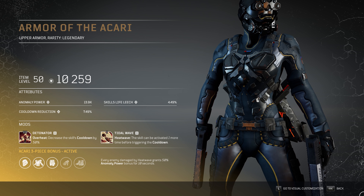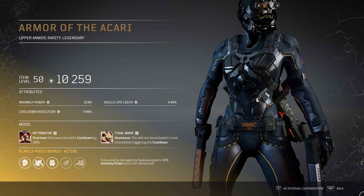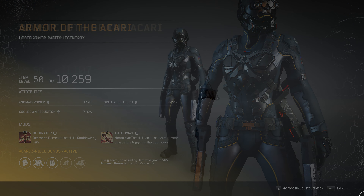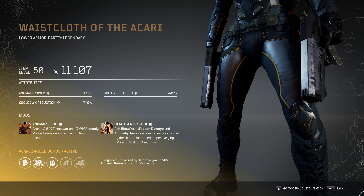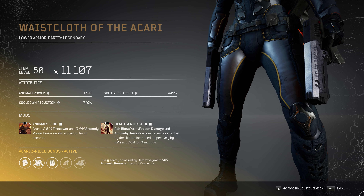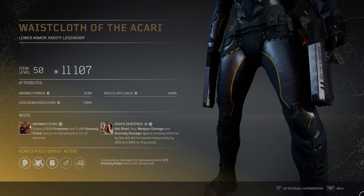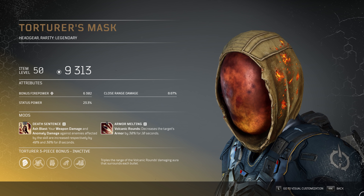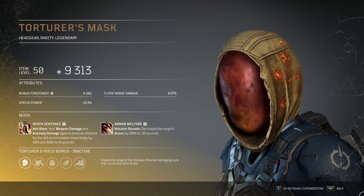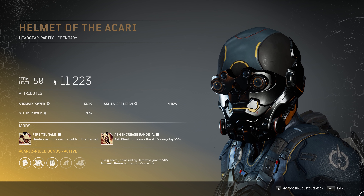Detonator is a Tier 3 mod that comes standard on the chest armor and is absolutely essential to keeping Overheat cooldowns as low as possible. Tidal Wave is a Tier 1 mod that also works well — and Ride the Wave does the exact same thing, so you have that option too. The pants are the third and final piece of Akari with the same attributes. Anomaly Echo, a Tier 3 mod standard on the pants, is perfect for our setup — any time we activate a skill we pick up bonus firepower and anomaly power. I've also chosen Death Sentence, a Tier 3 mod found exclusively on the Torturer's Mask, which boosts weapon damage by 40% and anomaly damage by 30% versus targets afflicted by ash.